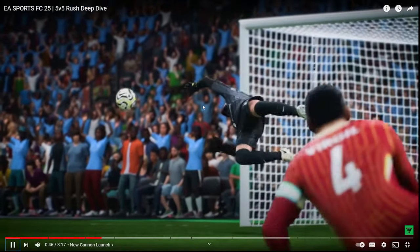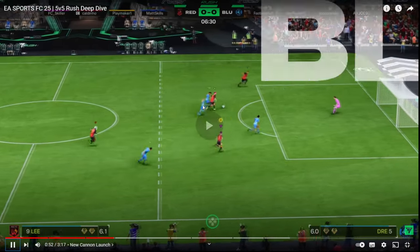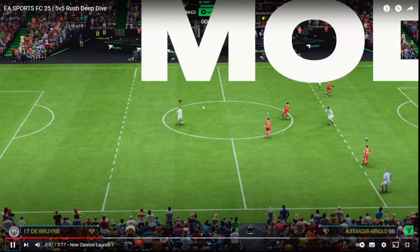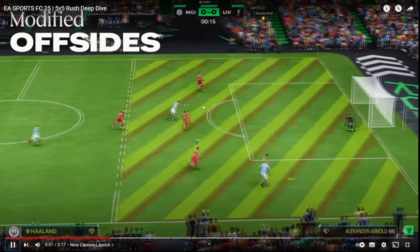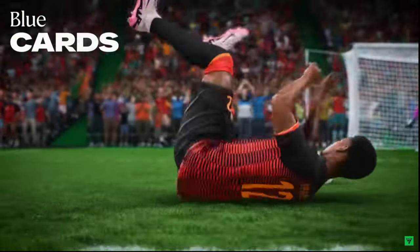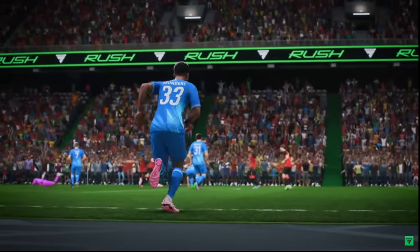To accommodate this smaller pitch, they have changed the offside rules so that a player can only be offside in the attacking third. Only offside in the attacking third. There are no red cards in Rush. Blue cards are issued from the pitch. If the opposition scores, the offending player will return to the pitch faster.